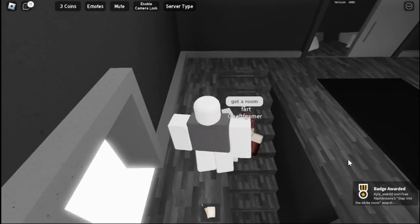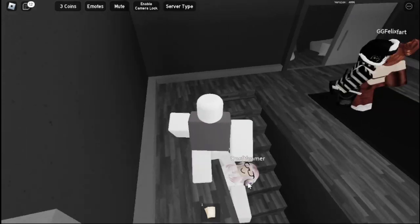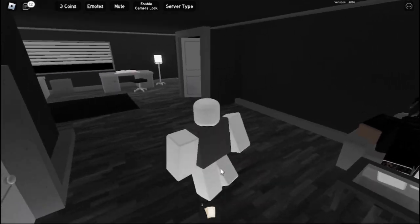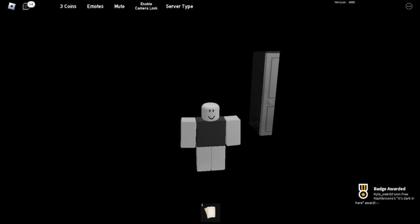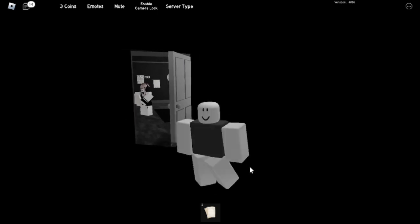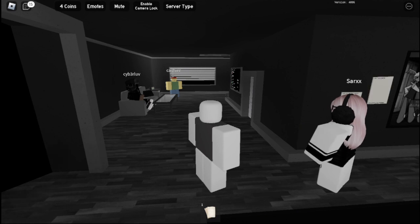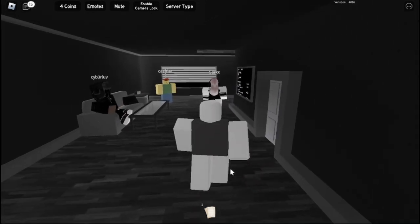To get stuck in here, step into this room. The 'Void' badge is obtained by staying in here until your full screen turns black and white, or you're in first person. Simple.